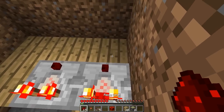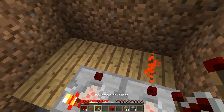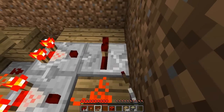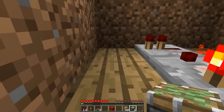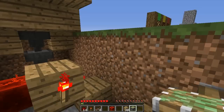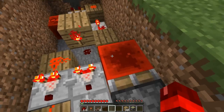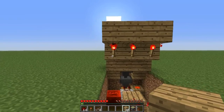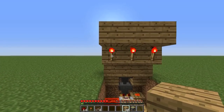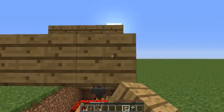Behind the first comparator place redstone dust. Behind the second one place a redstone repeater facing towards the left. On this back left corner place a sticky piston so it extends to the front, then put a block of redstone in front of that. Behind these torches at the back place 2 blocks behind each of them.